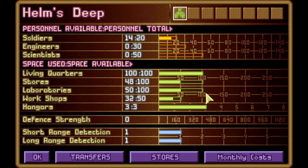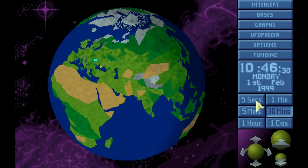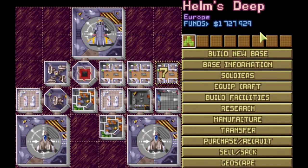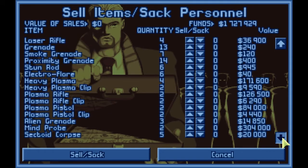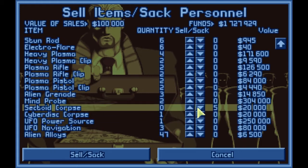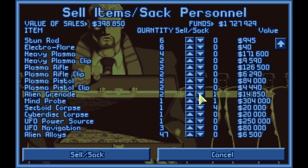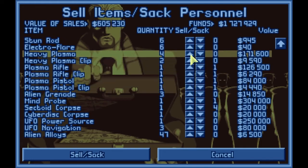We've still got plenty of room in stores. Laboratories are all still waiting for us. Our ship comes back so we can start seeing about what we can get rid of. We've probably got a load more bodies and weapons that we don't want. But the critical thing is the alien power source. Don't get rid of the alien grenades — they're very, very useful.